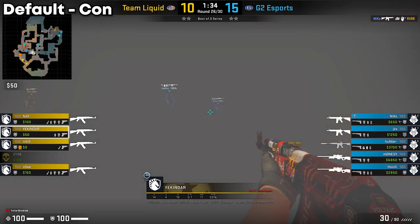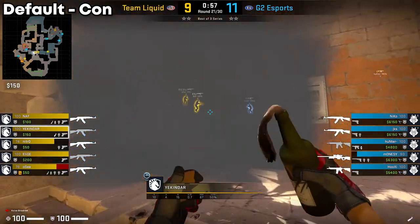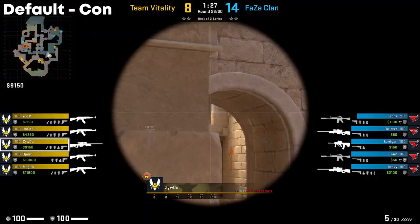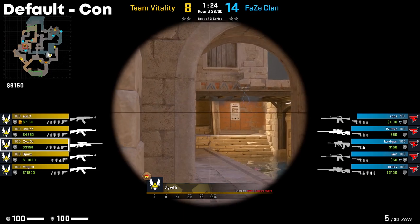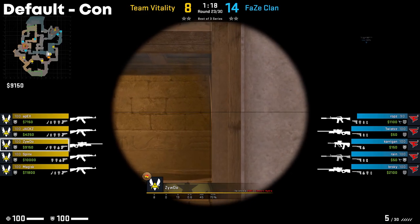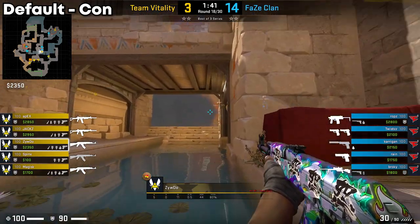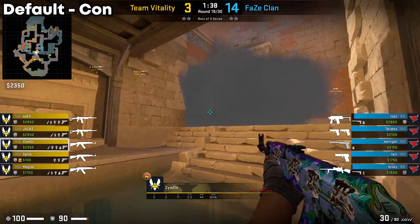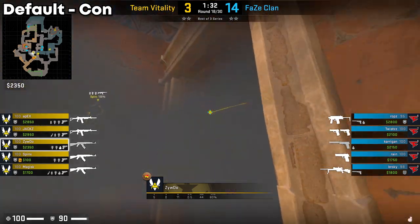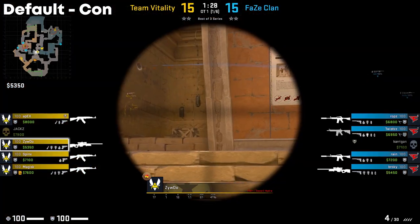Generally, con players tend to be more aggressive on the T-side, wanting to forcibly take it away from the CTs using util. But on Vitality, Zyru leans a bit more passive when it comes to connector control. However, there are a few scenarios where he does pressure con. In round 18, he runs right down into water, quickly tucking next to the wall, making it difficult for the CTs to spam him. Afterwards, he will bounce a molly off the wall to land inside of con, reducing the space CTs can play and forcing them to fall off or face him.